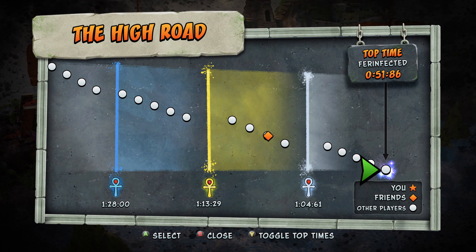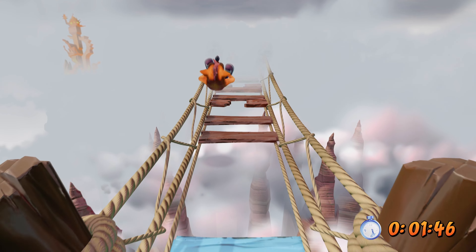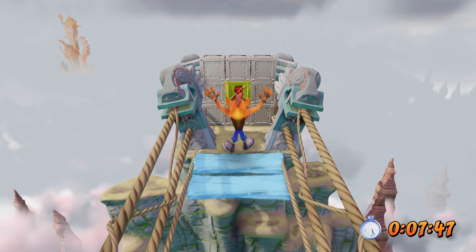We're starting with the High Road. This is one of the missions that will separate the men from the boys and challenge you to see if you can even do this. The platinum relic is one minute 4.61 seconds, but if you're having trouble you can shoot for the gold at one minute 13.29. Let's go ahead and watch a platinum relic run and then we'll break it down.